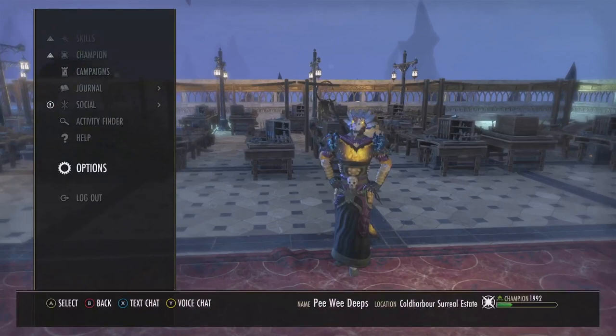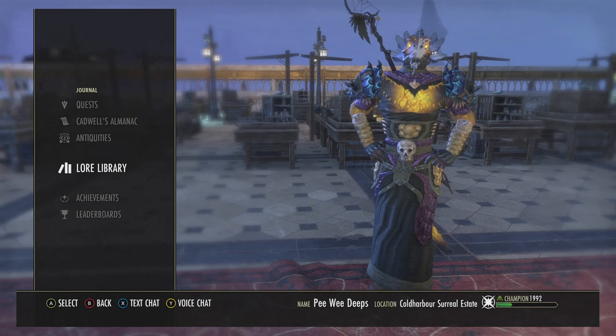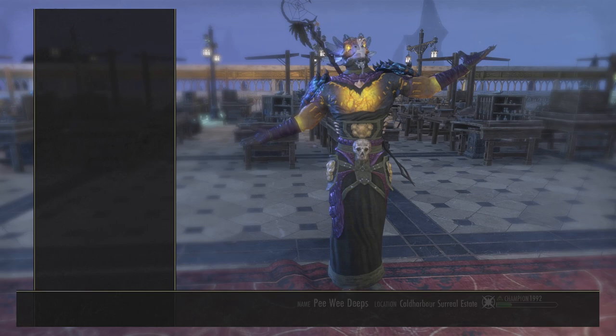What you first need to do is master writs, because you can buy the tables with vouchers. You can buy them with gold but they're really expensive, like 250,000 each or something like that. It's not worth it. What you need to do is master writs.